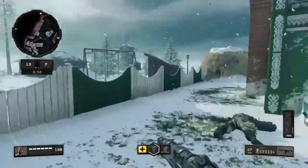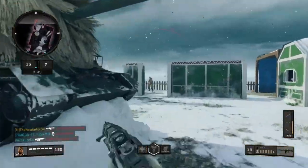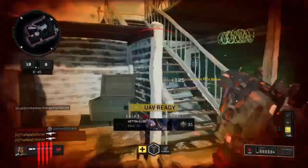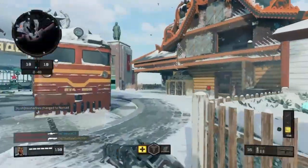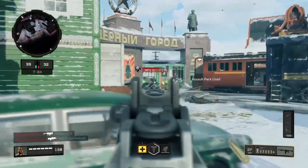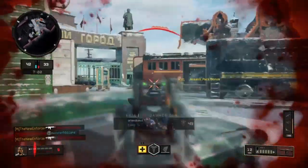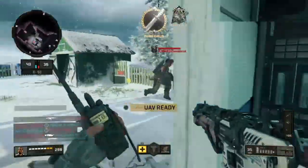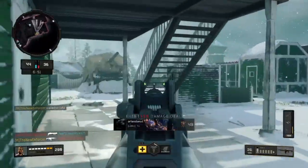That guy is running an SDM. Kill that guy — kill that guy. I'm on fire, and I've died to the fire shotgun guy twice already. Alright, there's a kill right there. Oh my god, that double kill was disgusting. I don't know how I'm alive. There's a guy with a fire shotgun. That guy just spawned right there — what are the spawns in this game? People couldn't continue to push me.